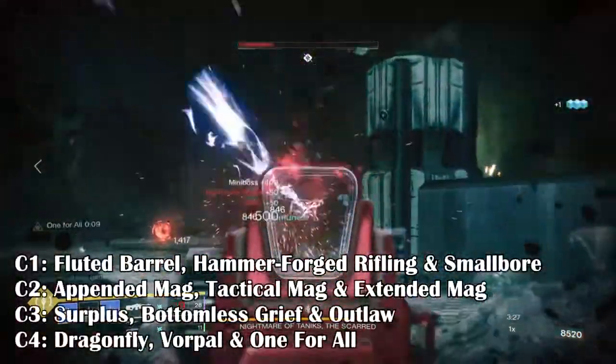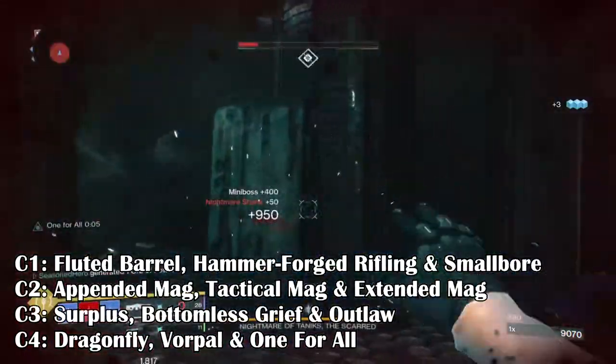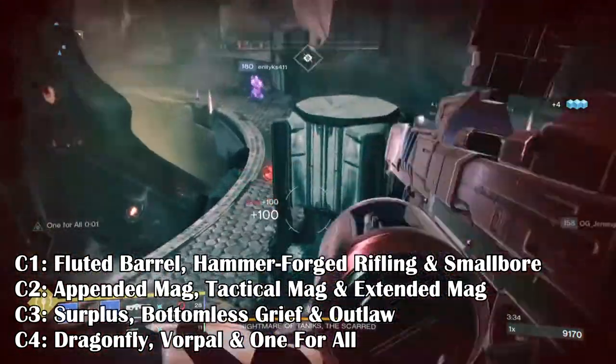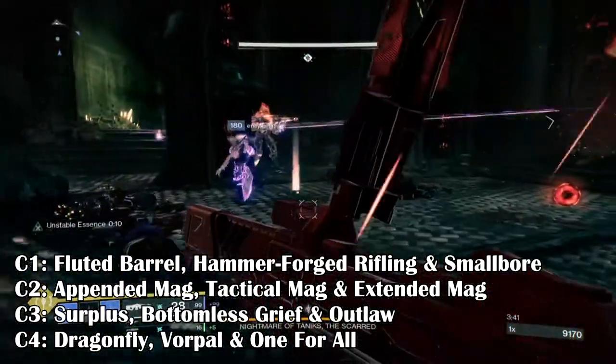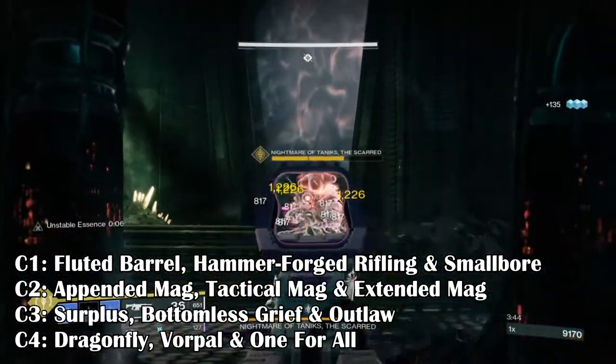Recommended Traits: Column 1 — Fluted Barrel, Hammer-Forged Rifling, and Smallbore. Column 2 — Appended Mag, Tactical Mag, and Extended Mag. Column 3 — Surplus, Demolitionist, and Outlaw. Column 4 — Dragonfly, Vorpal Weapon, and One For All are all recommended perks.